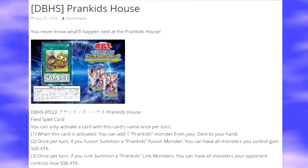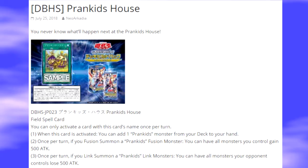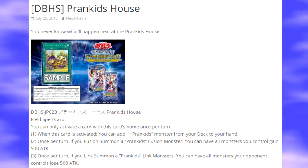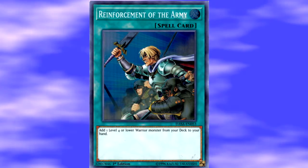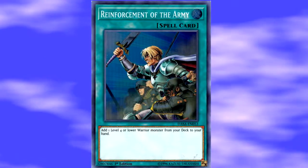Going on to the last card, it is a Field Spell card called Prank Kids House. The effect reads: you can only activate a card with this card's name once per turn. It has three effects. First, when this card is activated, you can add one Prank Kids Monster from your deck to your hand — that's always nice having that search. On activation you can search out Drop, Ramp, or Pulse. Maybe you have two of the three and need to summon the Fusion Boss Monster, Battling Butler, making it easier to summon.